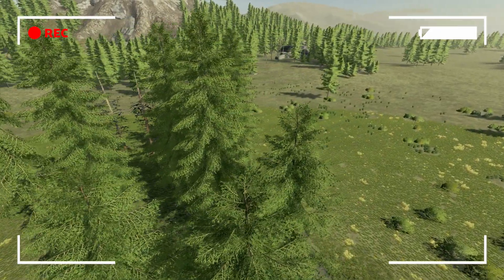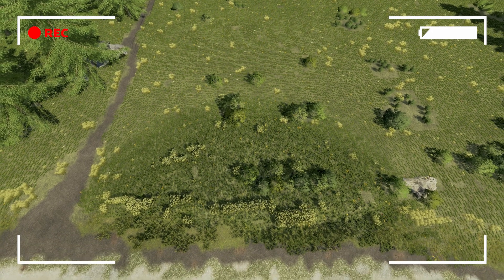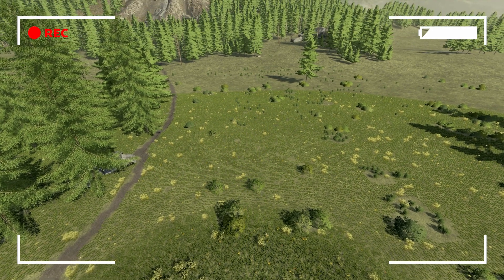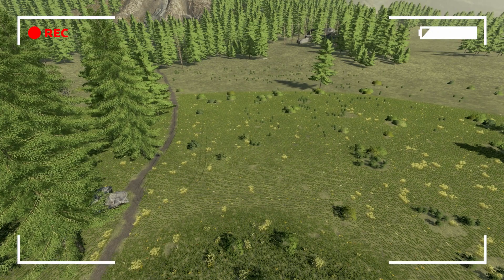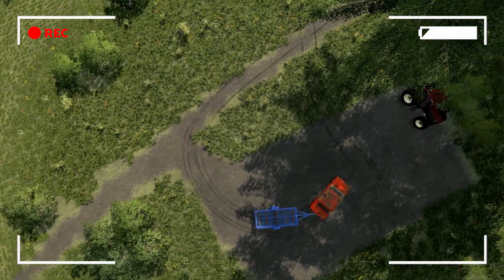I think what we need to do first is chop down some more trees and get those sold, make enough money to go and buy a mower. Then this is going to be our first project — this strip here. Get it mowed, get it tedded, windrow collected and sold. That will be our first non-wood bit of activity, which will be good.